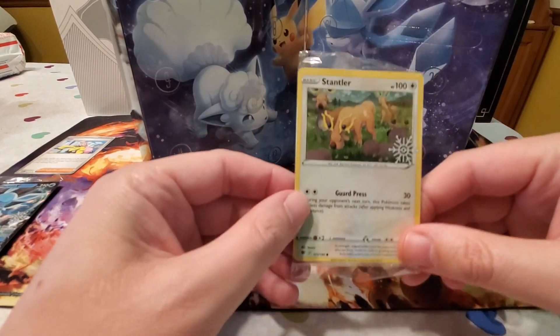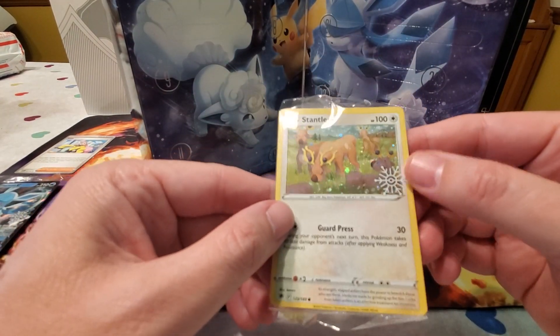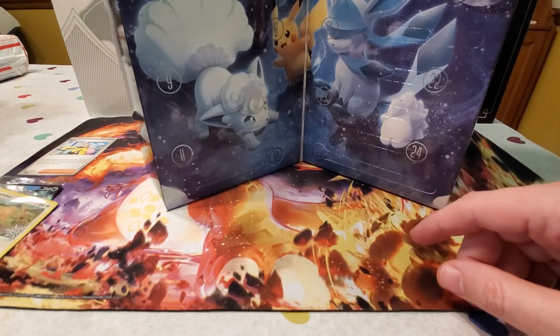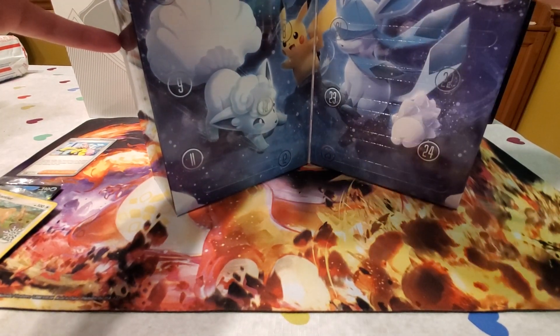We've also got a Stantler with a special mark, and these are holofoil too. I'm assuming it's going to be all the Pokémon shown in the picture on the box — those are all the cards you get as the special holiday cards. We'll see!